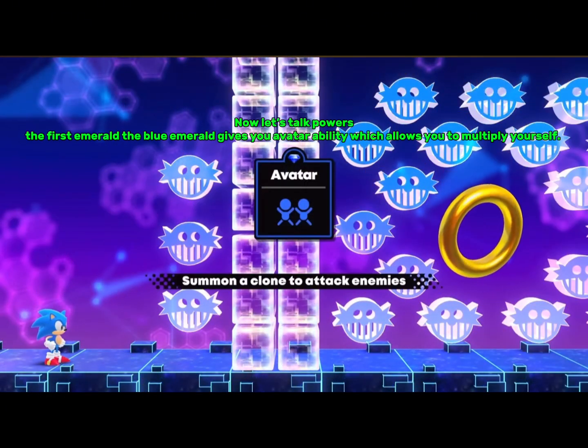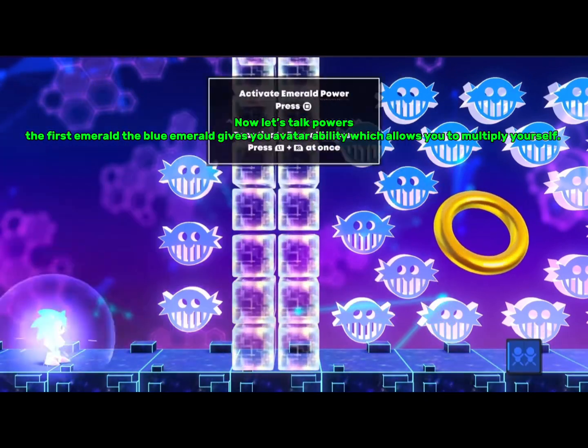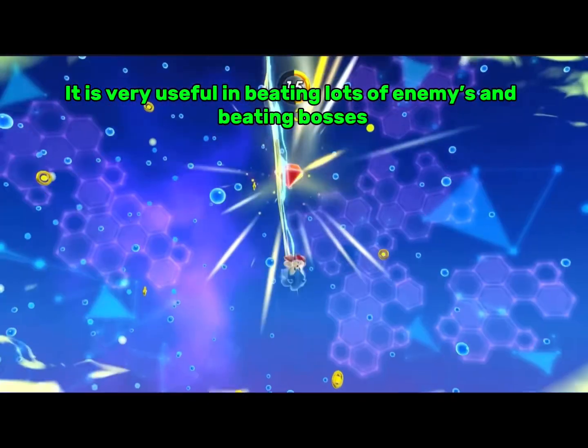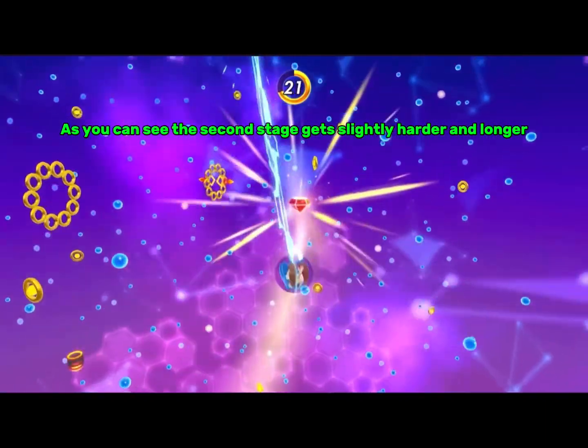Now let's talk powers. The first Emerald, the blue Emerald, gives you the avatar ability, which allows you to multiply yourself. It is very useful in beating lots of enemies and beating bosses. As you can see, the second stage gets slightly harder and longer.